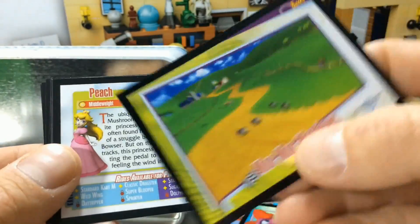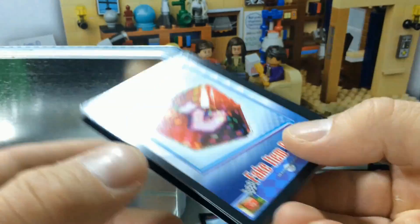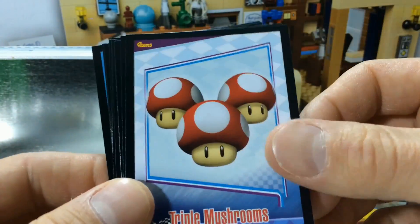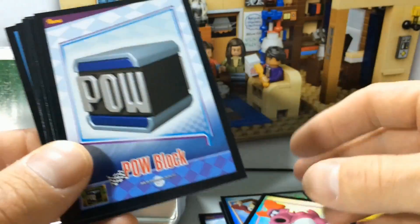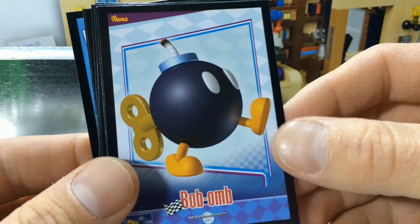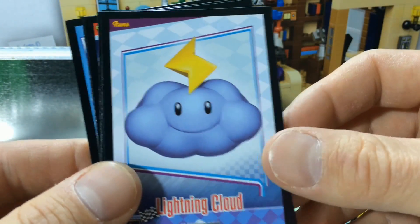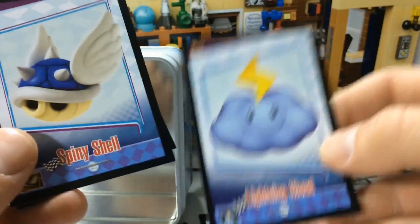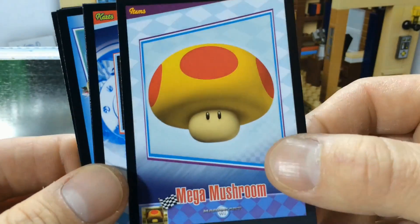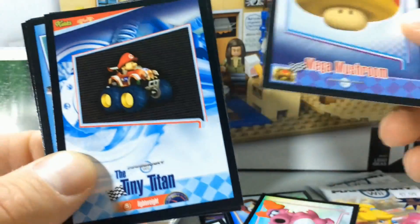Moo Moo Menos — is that shiny? Nope, it's just regular. What else have we got here? Fake Item Box. Triple Mushrooms. That fake item box will get you every time. Pow Block. Triple Green Shells. Lightning Cloud. Everybody loves the Lightning Cloud. Spiny Flying Shell. Mega Mushroom — you just get really big and run everybody over.